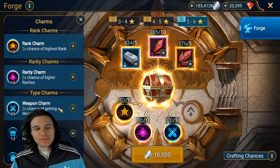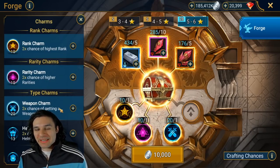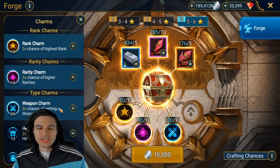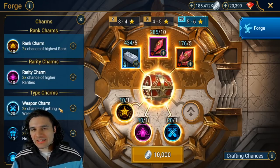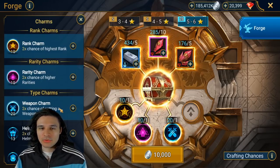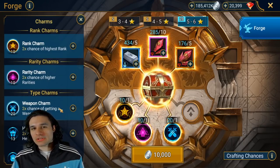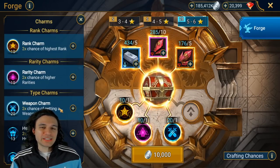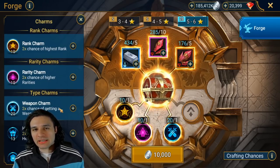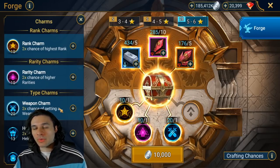I've shown you the gear, I've shown you the stats, I said aim for these stats and aim for these thresholds, but I've never actually shown you the procedure on how to gear a champion. A lot of people may assume they already know how, but there's actually a really efficient way to do it based on which pieces you pick first and how you choose your masteries. This is going to save you lots of silver and guarantee you have the best build based on the gear you currently have available.